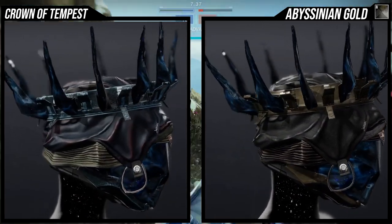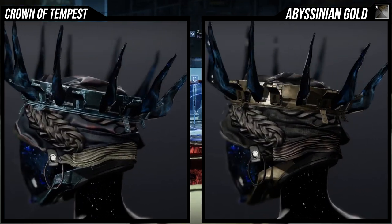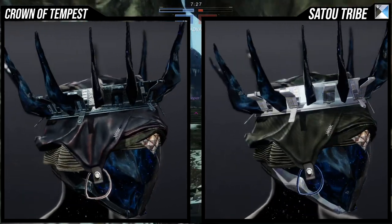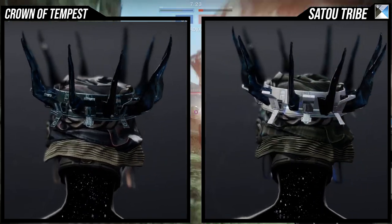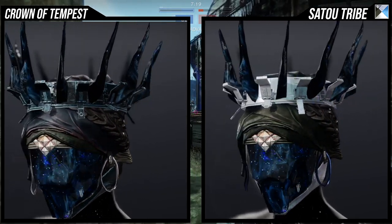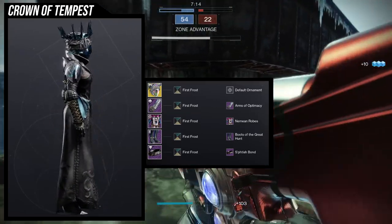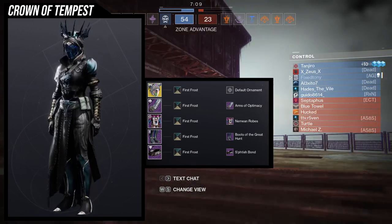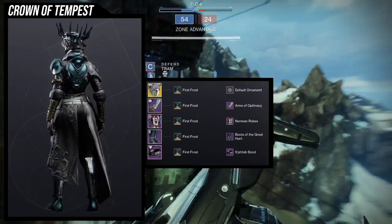Just be aware it's a little annoying to shader because the only things that will actually take a shader are the band on the crown, the cloth, and I think the earrings, as you can see from the shaders I'm showing. The galaxy gems will not change color, at least for this look. For the example set, I actually really like what I came up with, although I would switch out First Frost because it doesn't meld well with the gem.